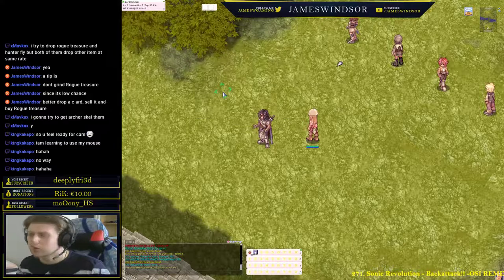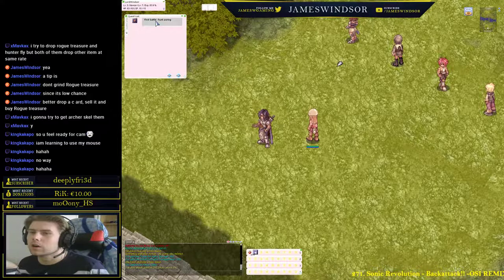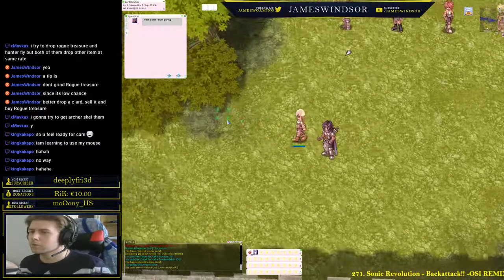We had a quest — let's do Alt-U. Hunt Poring. Now where do we find a Poring? Just walk around.